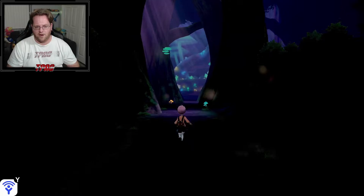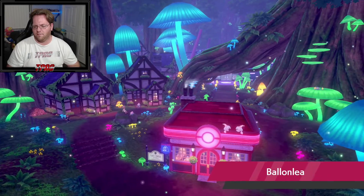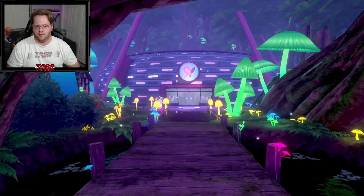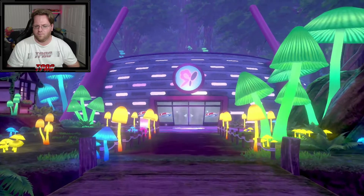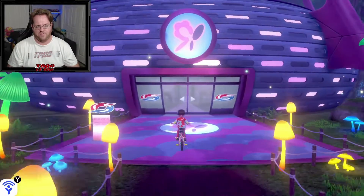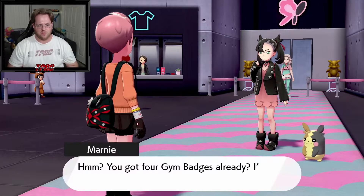We made it through Glimwood Tangle and we are in Ballonlea! Those houses in the back have certain items — you can get a TM from one of the people there.